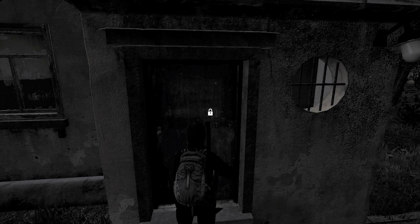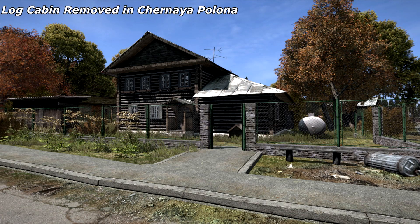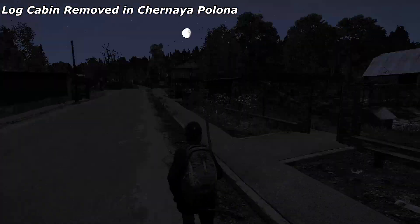There is now also a new icon for locked doors. One of the log cabins in Trnava has been removed.